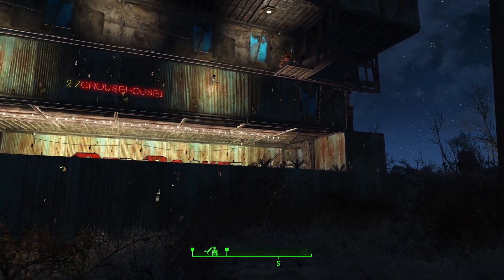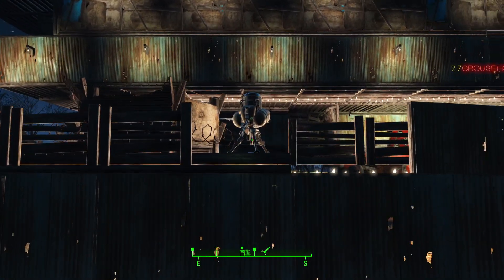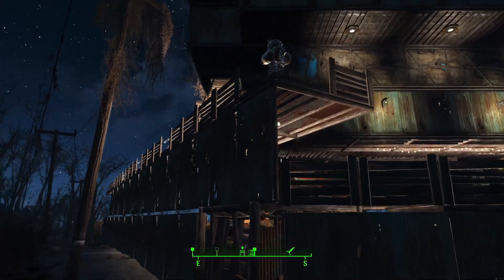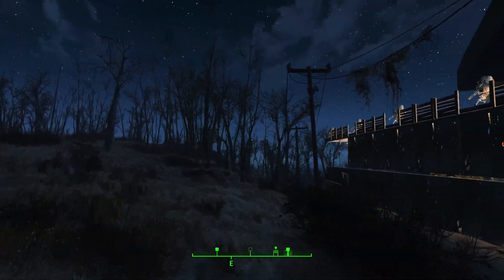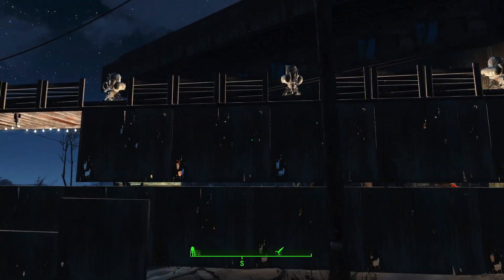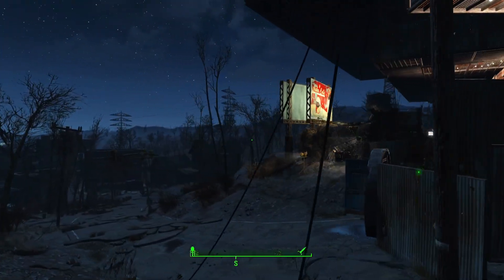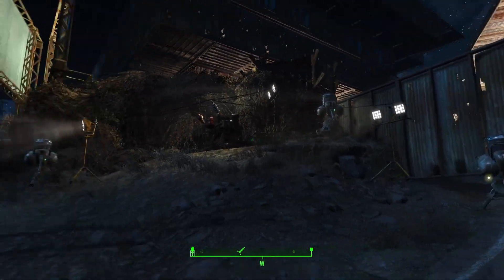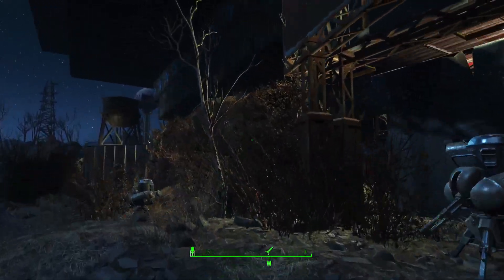I'm crazy about these string lights, brother. This is what it's all about. As you can tell, we've got turrets, and this is where Preston normally puts himself to ward off super mutants and raiders. That's a pretty intimidating wall of turrets. I've just actually upgraded to Gun Nut 2, so I might be able to get some machine turrets — obviously some more for this side. I spared no expense on the defenses, brother.